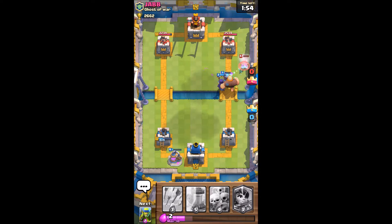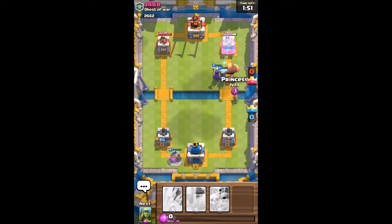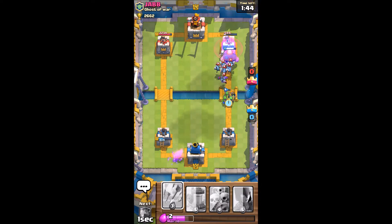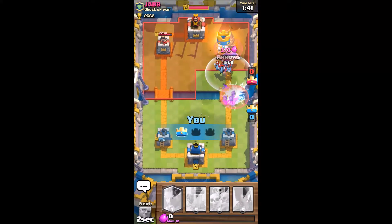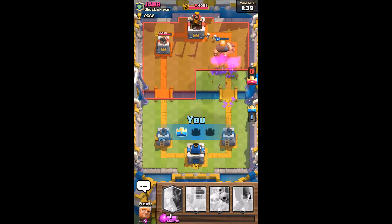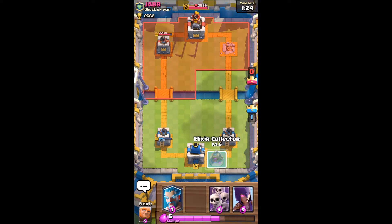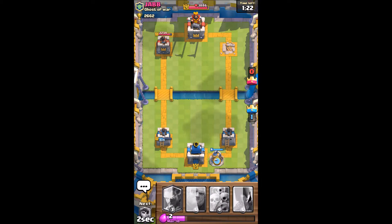Our witch needs to get back but our towers have already started targeting it, so that's a bad thing for us. Right now we're doing a couple bits of damage here. I gotta get rid of them now. Okay so that's good — we have the lead, more damage on his towers. So he's probably gonna deploy the hog rider soon — I'm pretty sure of it.